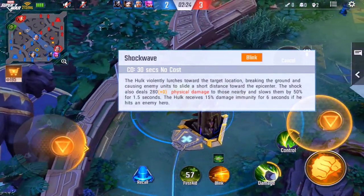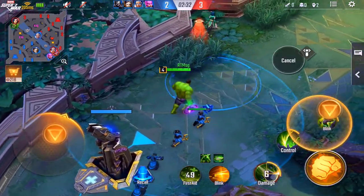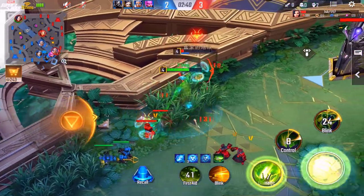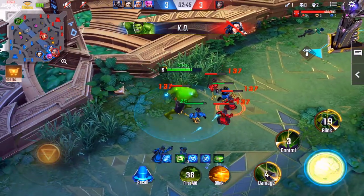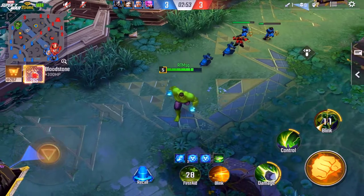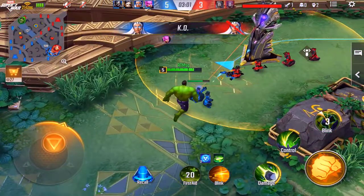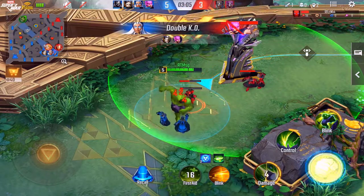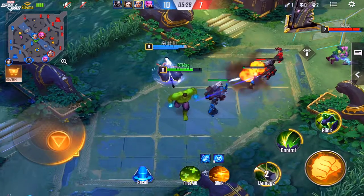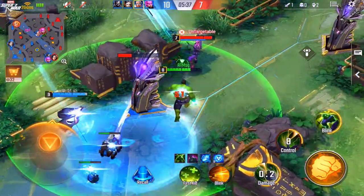Alright guys, for our first tip: as a tank, you want to pick the right one. People might have their favorites like Hulk or Ronin, but you want to pick one that has a good stun or slowing ability. That way you let your ADCs, marksmen, and mages — the more powerful heroes — do all the work while you're slowing and stunning enemies. The key for a tank is to have good CC and to take a lot of damage.